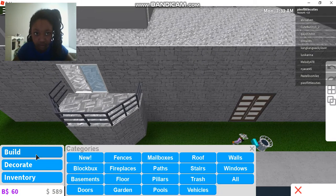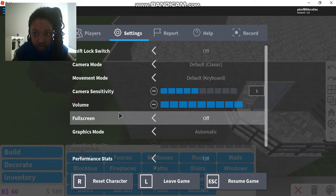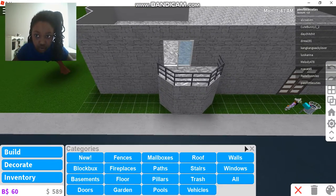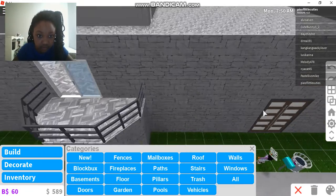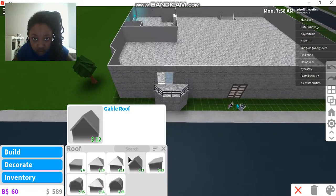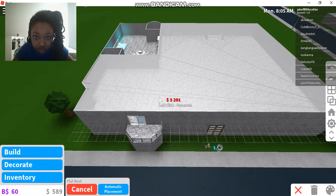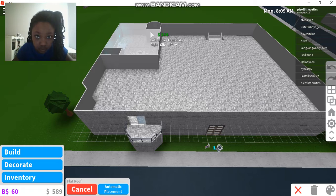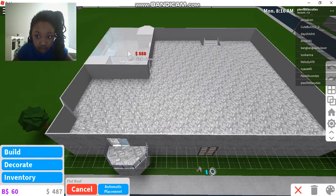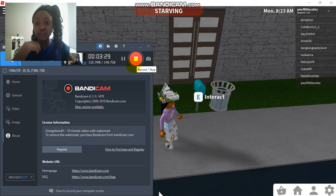Let me see if I can build a roof. Let me just go to settings and adjust the volume. Okay, I'm gonna try to add a roof. Let me go up to the second floor. Okay, that's gonna be it for today's video — bye guys, have a lovely day, peace!